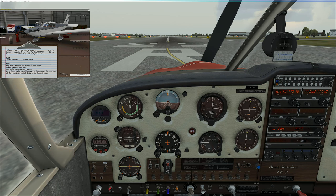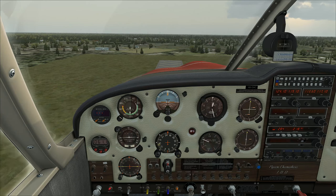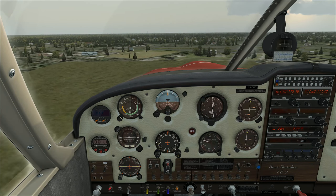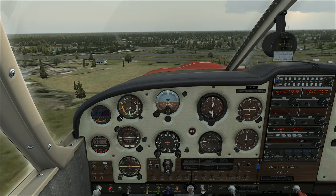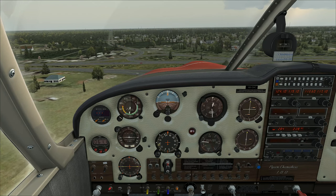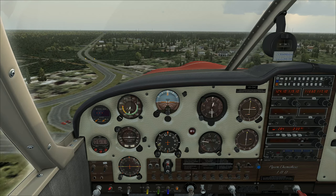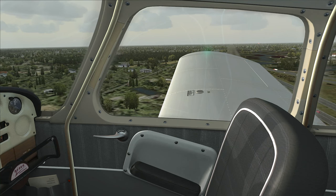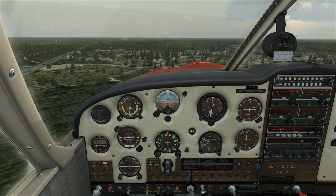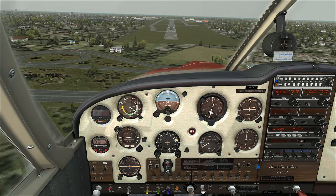I'm now going to repeat the test with the scenery disabled from Aerosoft. This is the default scenery. It's the highway — as soon as we go over the highway. Stop this. It's like this here. Clear. Because here — boom. That's its problem now.